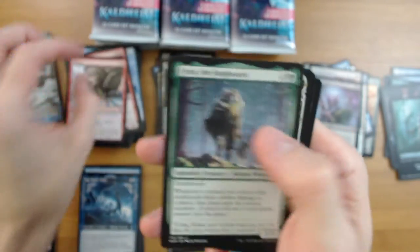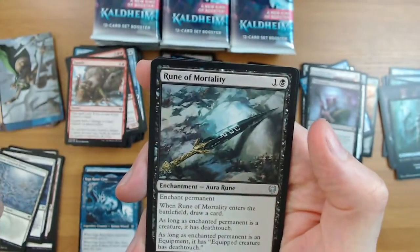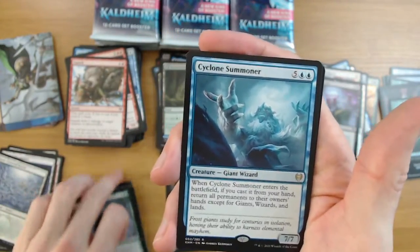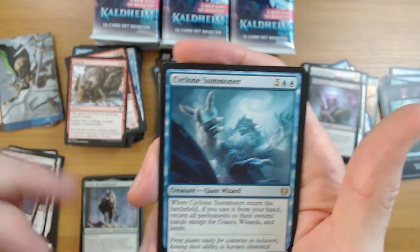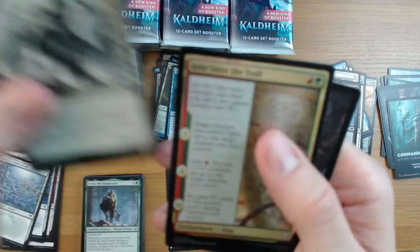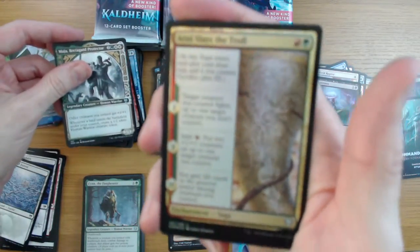Another Gold Vein Pick. Pin the Fang Bearer, Rune of Mortality, Cyclone Summoner - interesting card, not bad, has a place in those giant decks. And Arni Slays the Troll foil - cool.